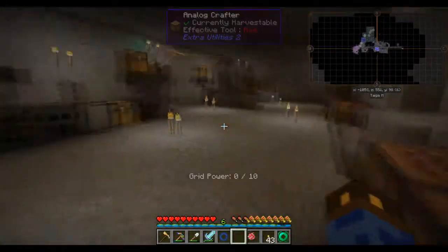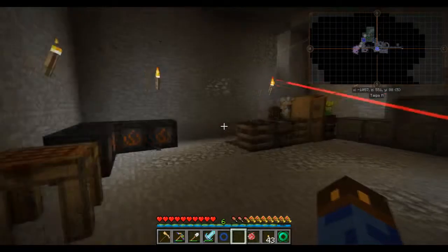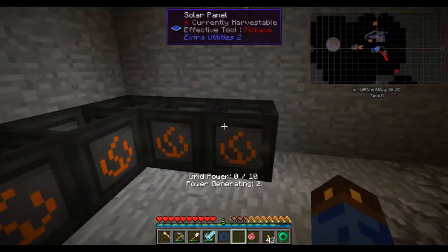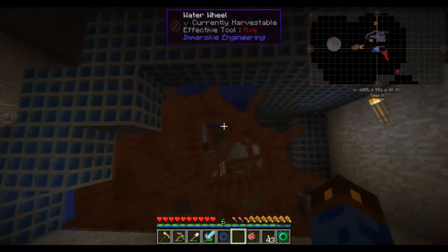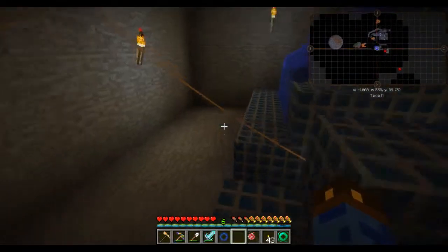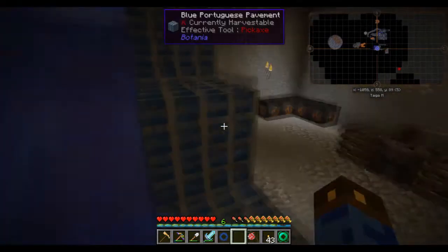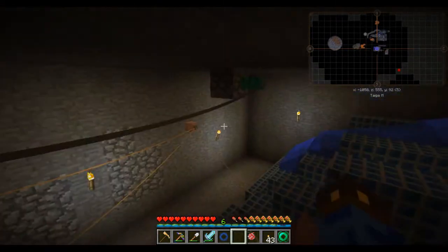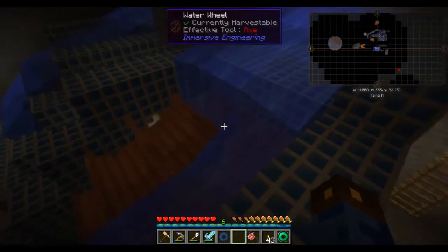Over here is the completely different power system running this side of the room. I've also got some fire generators making GP for purposes, and I've got some water wheels running. God, setting this up was a pain — setting up water wheels in general is a bit of a pain. I much prefer windmills when it comes right down to it, but undersea is a terrible place for windmills.